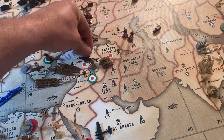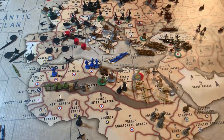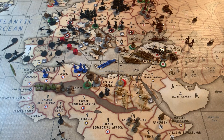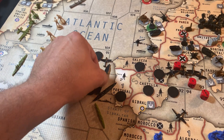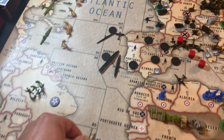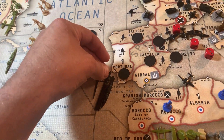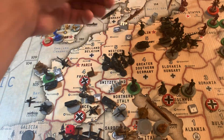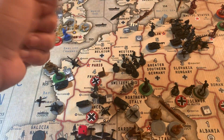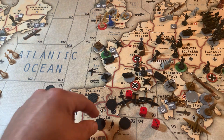Non-combat: strategic bombers will land in Syria — I'll put them in Turkey, or Marmar for now. The carrier in 112 will come down to zone 91. The fighter from the battle off the Portuguese destroyer — also that American transport is dead — the fighter will land there. The tactical with 1 move left will land on that carrier. I will take 2 artillery and 2 infantry from Western Germany, go on the transports, and land in Castilla.